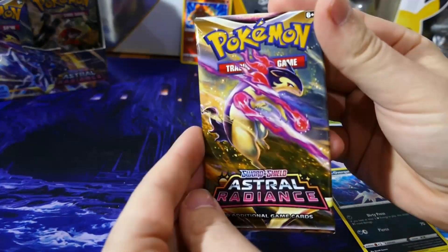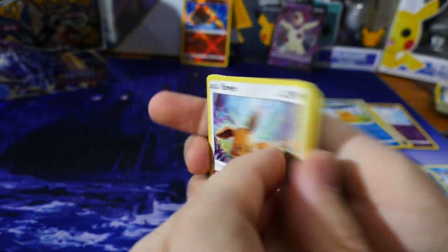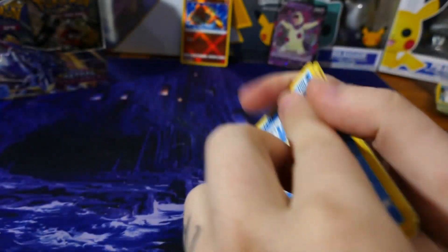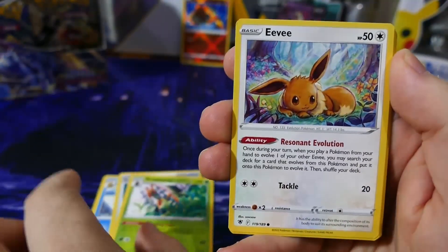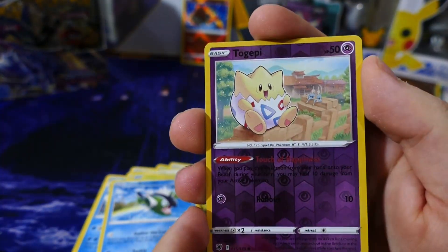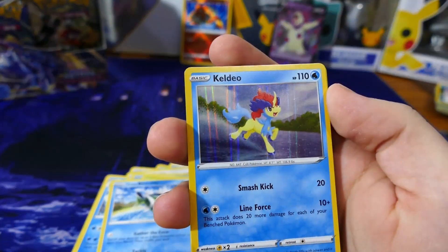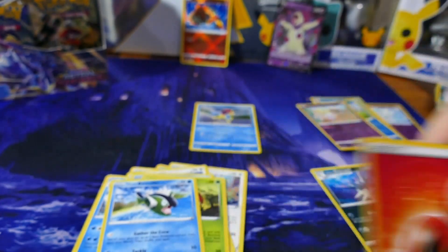Next pack. Starting off — code, free to the front. Starting off with Golduck. Banette, Voltorb. Reverse holo Togepi — sorry. And then a full holo Keldeo. That looks cool. And fire energy.